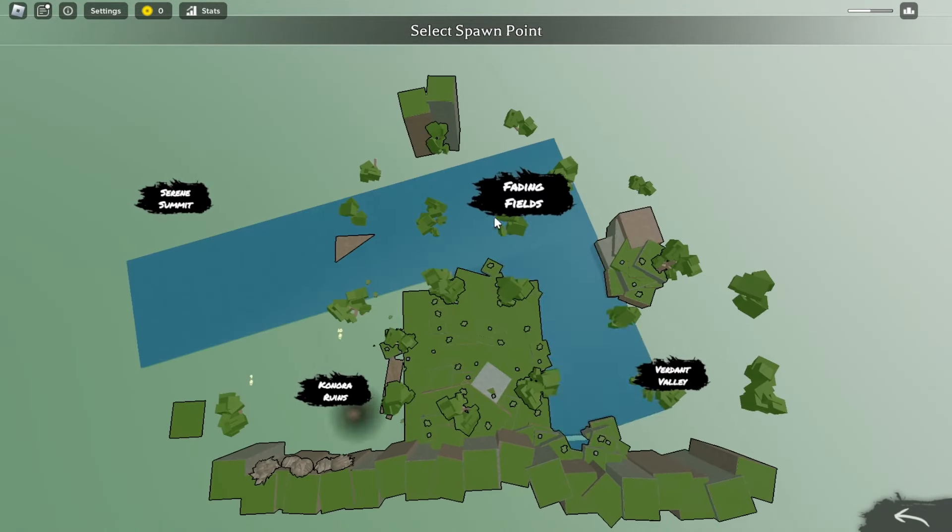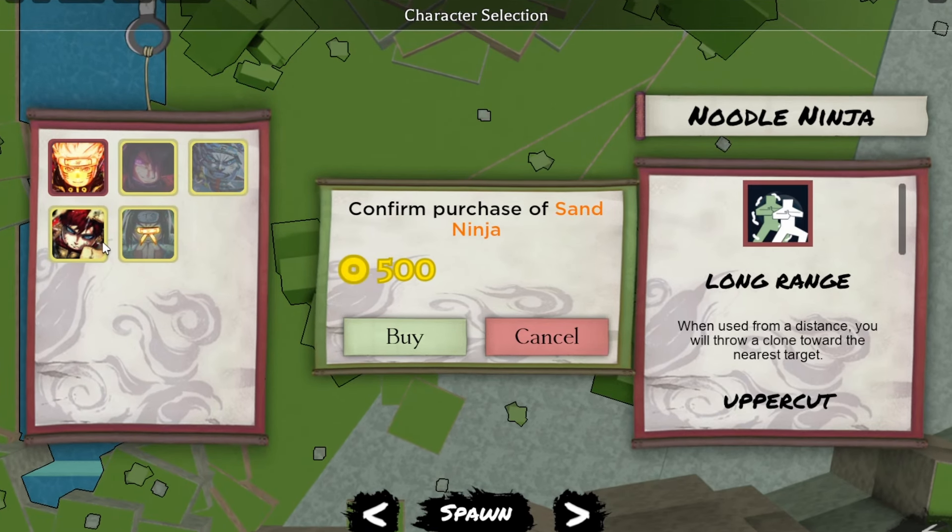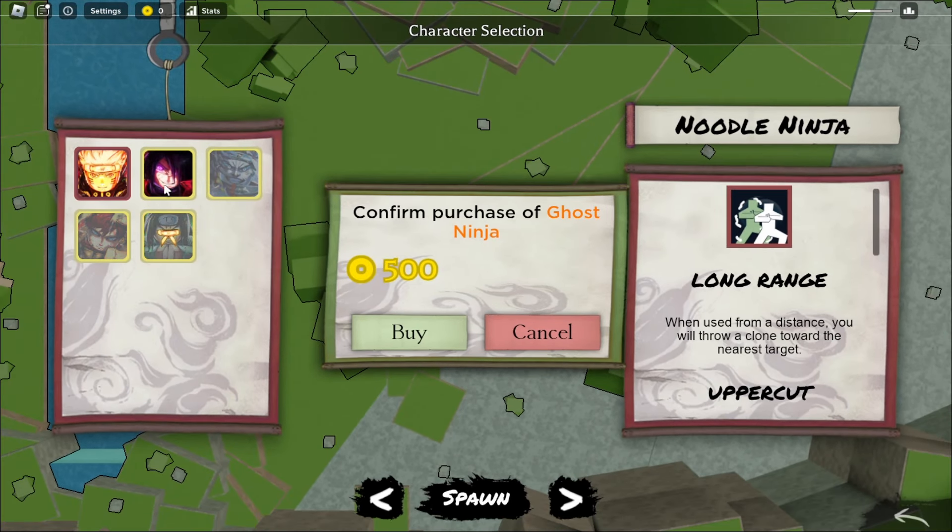I don't think we can equip any accessories yet. Hopefully this game is actually good though. We can choose where we spawn — let me put my spawn here, seems pretty chill. Characters include Naruto, Gaara, and Neji. The other characters you have to buy.